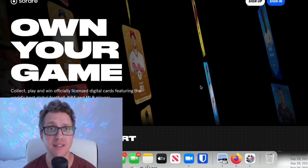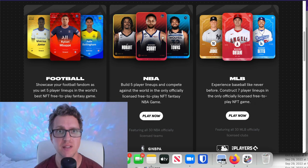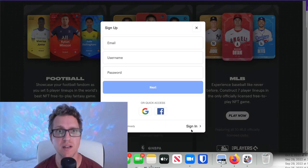When you click the link in the description of this video, it'll take you to a landing page for SoRare that looks like this. You'll be able to scroll down and you'll have the NBA offering in the middle of football and MLB. You can then click Play Now and sign up right there with an email, a username, and a password, or via quick access through Google or Facebook.